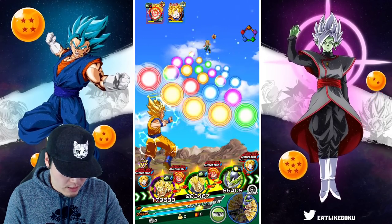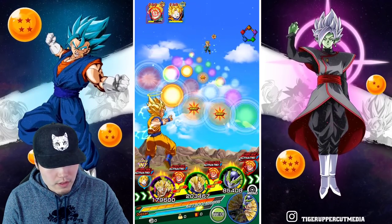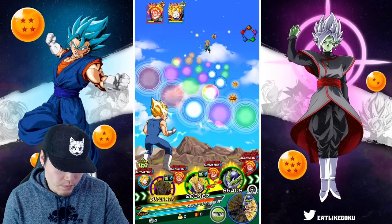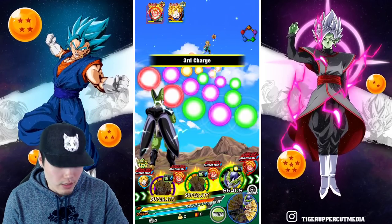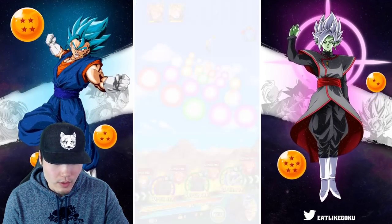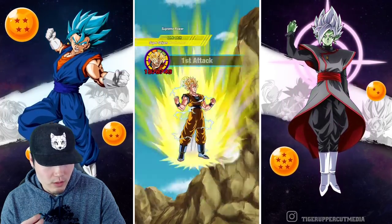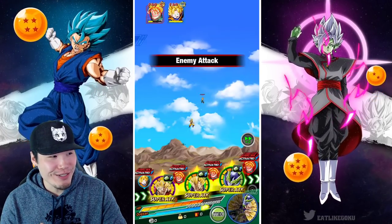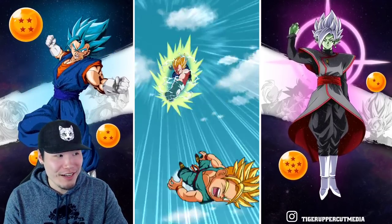Let's try to finish off Trunks here. I'll keep EZA Cell. Let's give all these orbs to Goku — actually, if we give these to Vegeta then the TEQ orbs should drop so we still get that super with Cell. I should attack Goten but I'm going to go for Trunks still because I want to just have one enemy to deal with. About two million with Goku — we still haven't seen a transformation from him, which is a little annoying because obviously he hits a lot harder once he transforms.